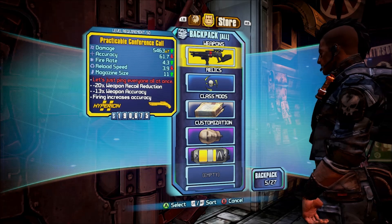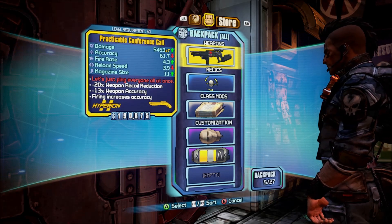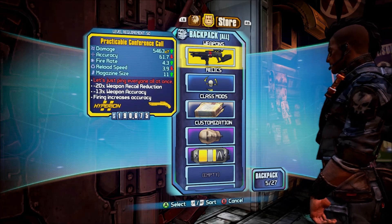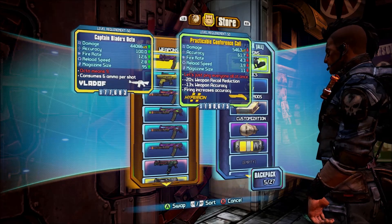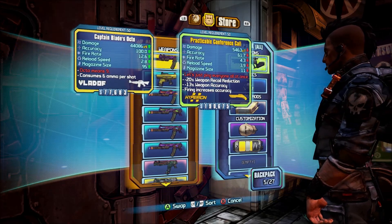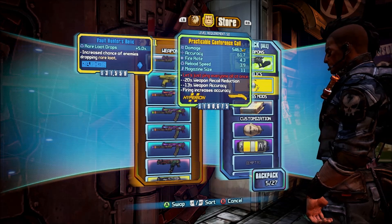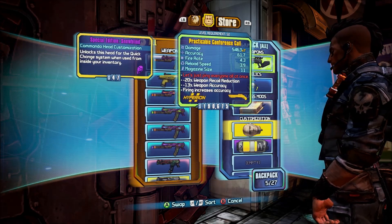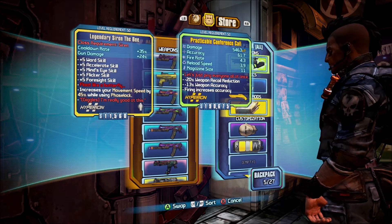The first thing you want to do is select a weapon you don't want to store in the vault — it's going to be kind of like your dummy weapon. Select it and it goes straight to storage. Then move your analog stick back to your backpack and select an item that you want to store.